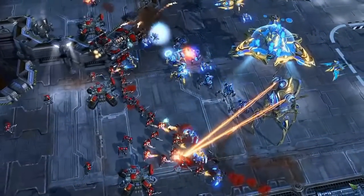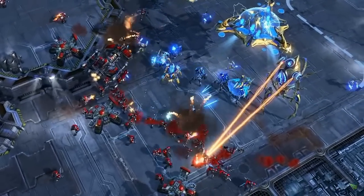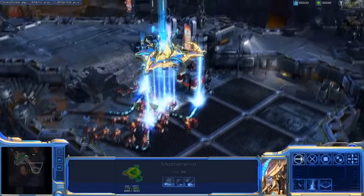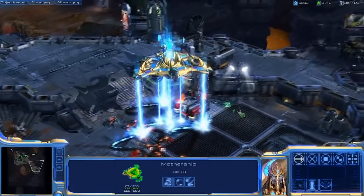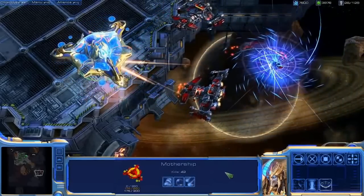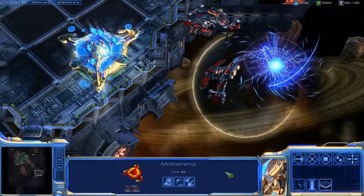The last major design change happened to the Mothership. In the Alpha version it was a beast that could crush any army almost by itself. Its first ability could counter any projectiles, and its main attack, the Planet Cracker, was just devastating. And as if that was not enough, it could also create a vortex that would literally turn 3D units into 2D models that would just disappear in the void. So in one word, it was really overpowered.